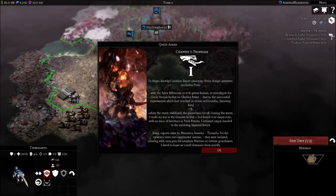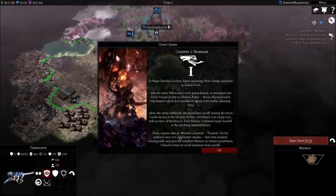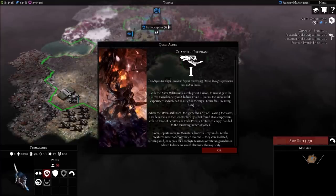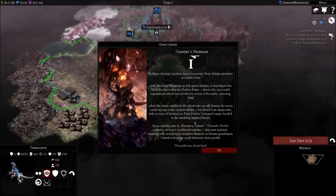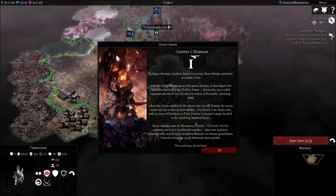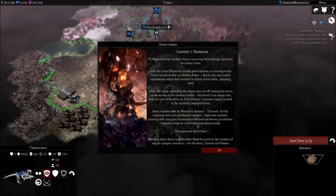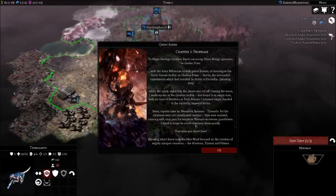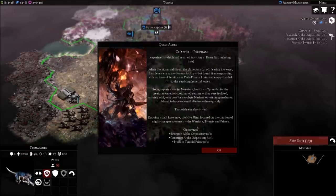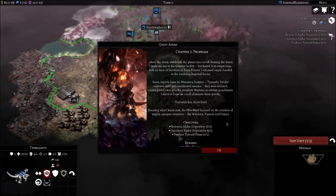Report to Magos Xenologis Lexidium concerning Divisio Biologis operations on Gladius Prime: With the Astra Militarum as Tech Priest Liaison to investigate the Circel Varnak facility - the successful experiments which resulted in victory at Facundia - when the storm stabilized, the planet was cut off. I found the Geneter facility an empty ruin with no trace of Servitors or Tech Priests. Soon reports came in: monsters, horrors, Tyranids. But the creatures were not coordinated - swarms, isolated, running wild. Easy prey for neophyte marines or veteran guardsmen. That was very short-lived. The Hive Mind focused on the creation of mighty synapse creatures: the Warriors, Tyrants, and Primes.